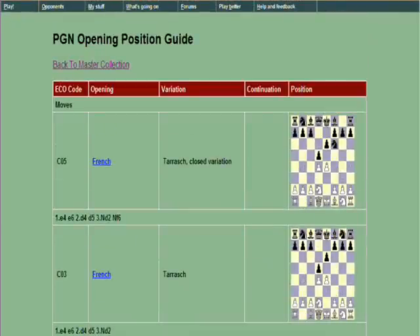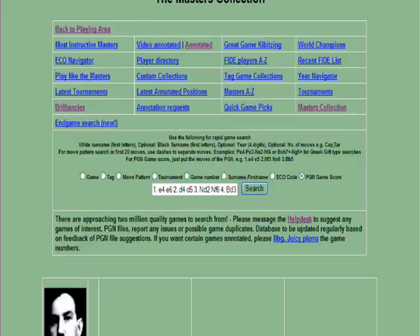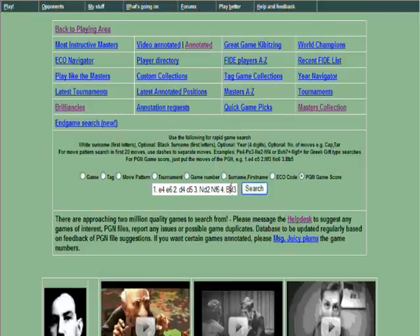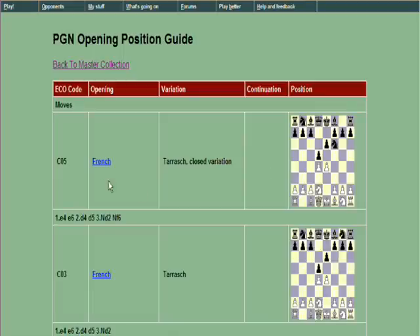It went up to the Tarrasch closed variation. If we wanted to, we could have a look at the opening explorer from that position. But before we do that, let's see if we can go a bit deeper. We've pasted up to quite far in, so that means actually that when we click search here, it wasn't particularly theoretical after that point. So let's click through to the opening explorer.